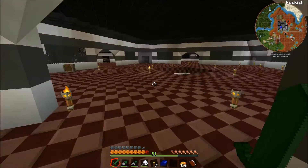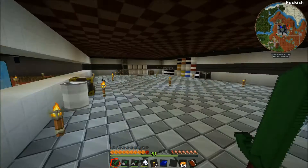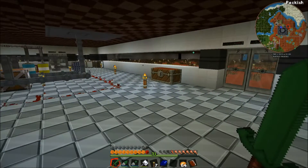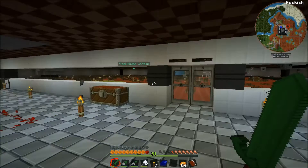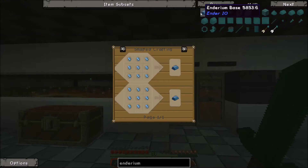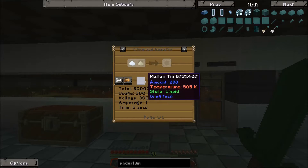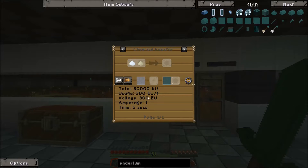Welcome back. So we can do enderium with Thaumcraft. However, it's really not that much different to just do it with the Blast Furnace. Either way, we're going to need enderium base — mainly platinum, silver, and some molten tin in a chemical reactor. That's not too bad.